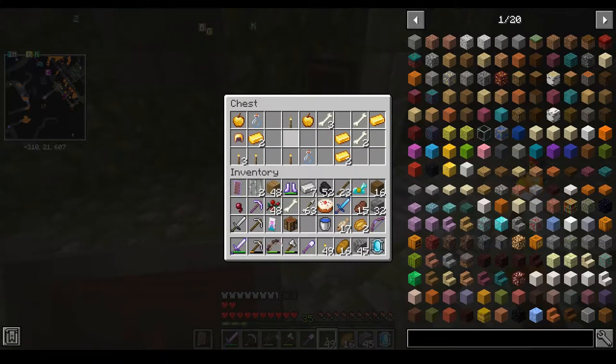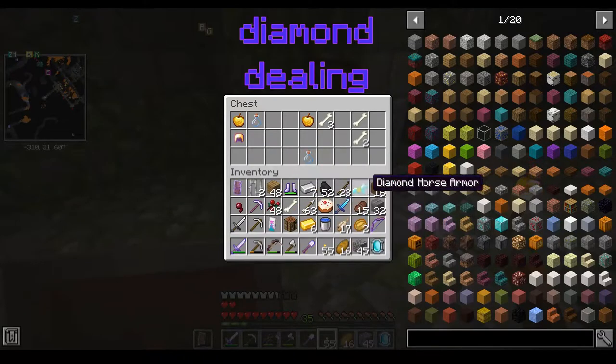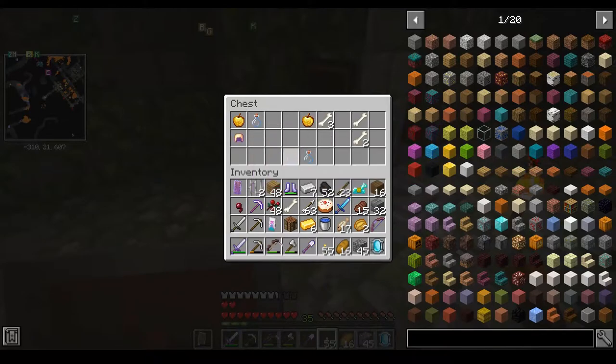We took that one out. A Smite 2 sword — let's keep this; we can use a grindstone on it to get rid of the Smite enchantment. That's a free diamond sword right there. Not the enchantments I would have liked, but it's not every episode you get a free diamond sword.